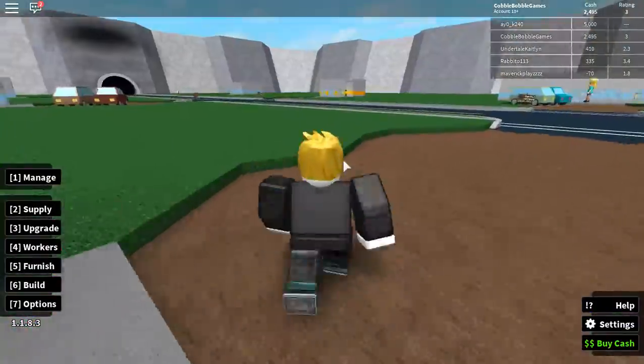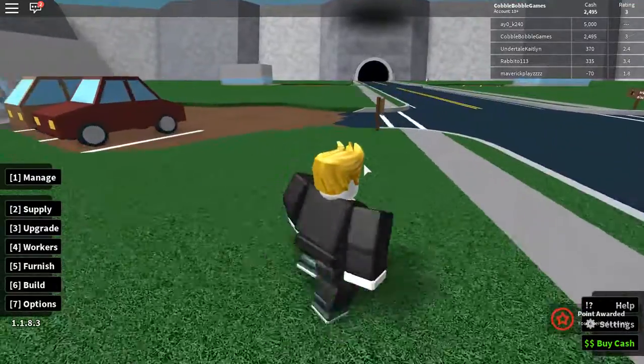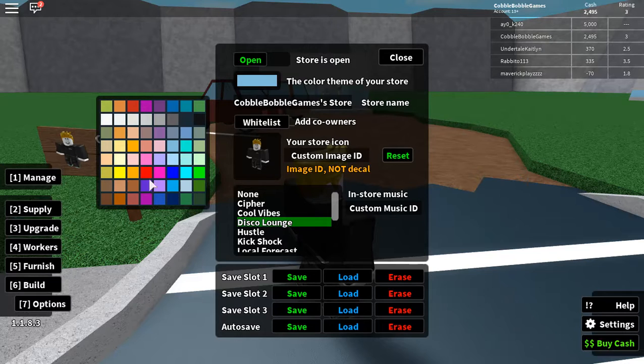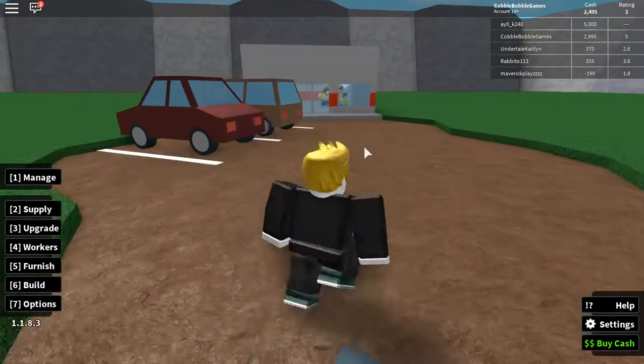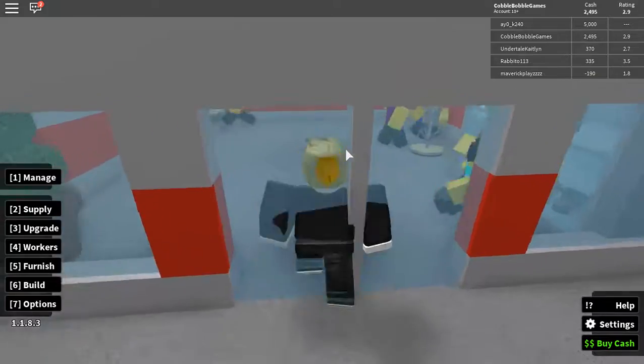I'm gonna go head back to my store now. I think it's this one — I kind of have to check because I really don't remember. One thing I am going to change: I'm going to change the color of my theme to a red — dark red. Almost the same color as that car, like the taillight colors.